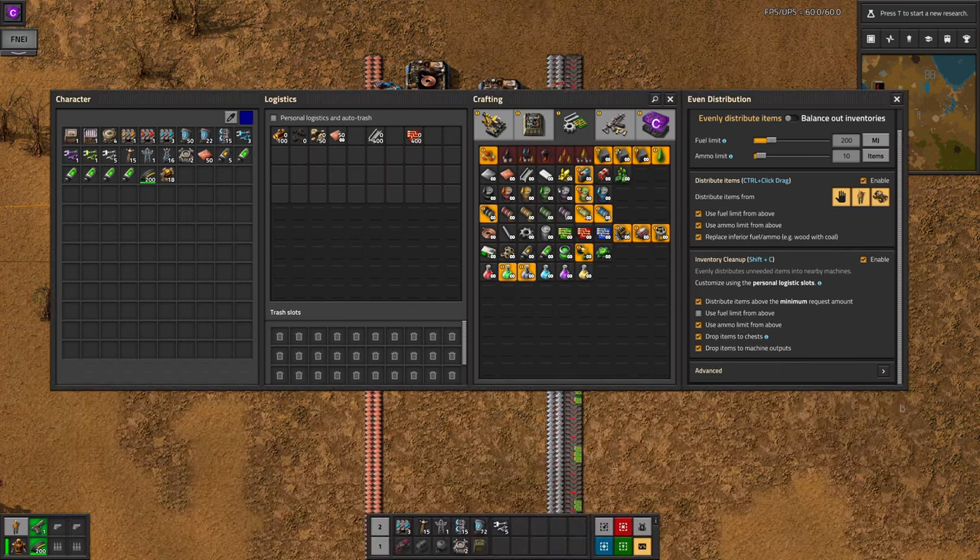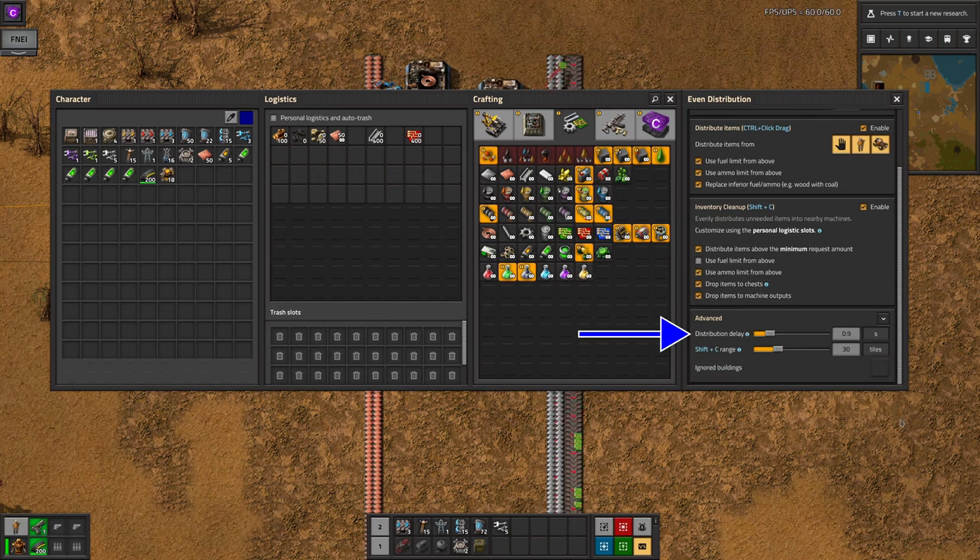The last section in the list, the advanced options, allows you to set the delay between dragging over the last machine in a group and the items actually being inserted. I would normally say to set this fairly high, to ensure that you don't accidentally drop the items in before you're ready, but since this applies whether or not you release the mouse button, it has to be fairly low to make the system feel responsive.